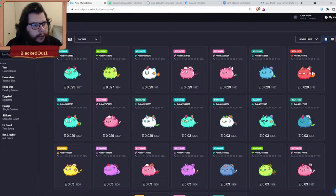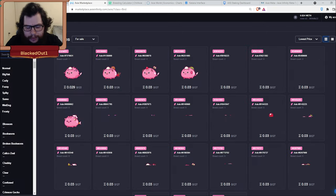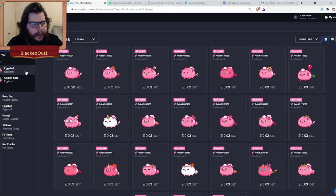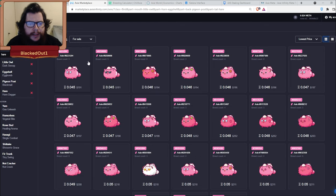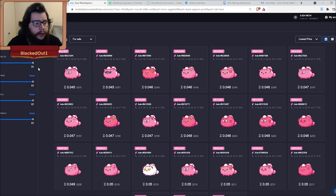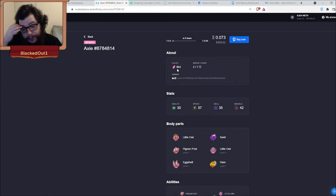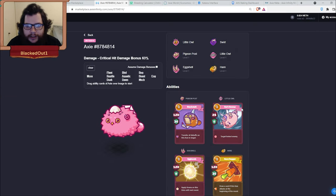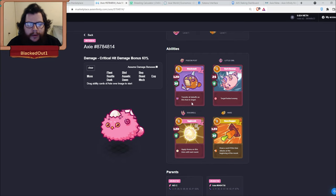First thing we're going to cover is the marketplace. For the bird, we're going to go with little owl, eggshell, pigeon post, and hair dagger. We want it to be 57 speed if we go with the double anemone with lamb and piranha. If you go with a double gota version, you're going to want 59 speed. This one here at 57 speed is probably the one we want to pick up.